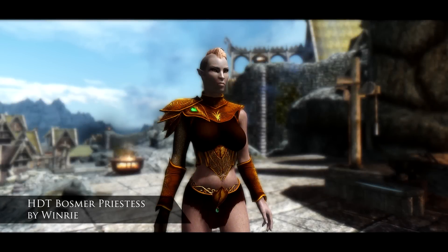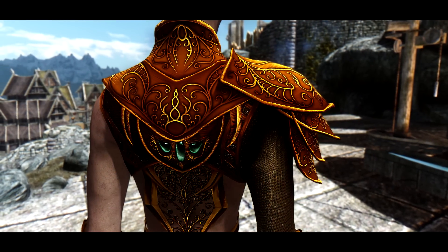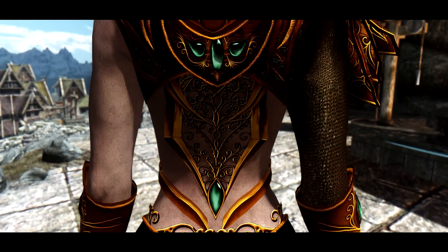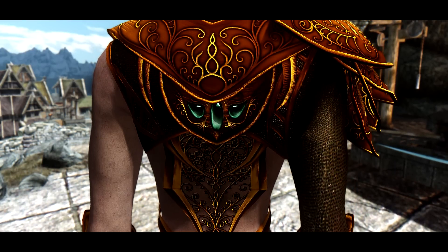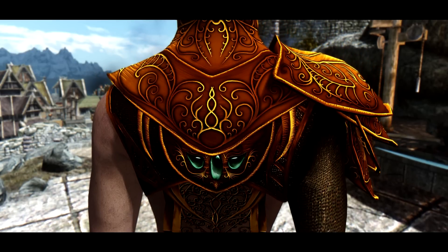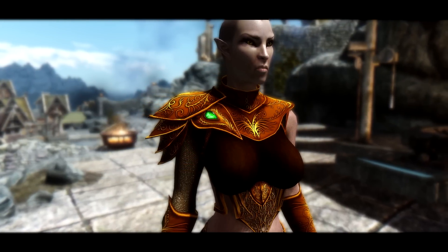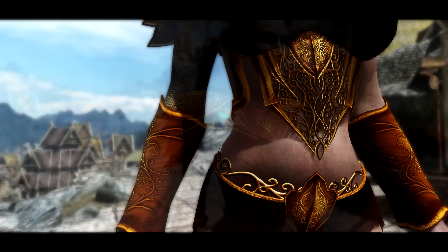Next up I want to take a look at HDT Bosma Priestess. This is an armour set I wouldn't normally cover due to its skimpy nature, however I really did like the shoulder plate design and the intricate detail down the back — it's really well done. The mod is actually an import from Oblivion and has the same stats as the Elven armour. It does have a couple of recommended and required mods which can be found at the top of the mod page. To acquire it, you can craft it at the forge under the Elven armour category. There is a link in the description — if you use the mod, please remember to endorse.